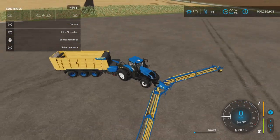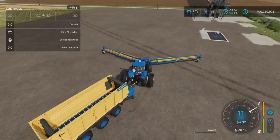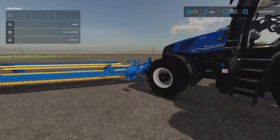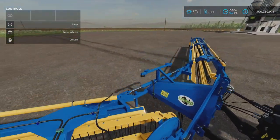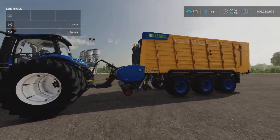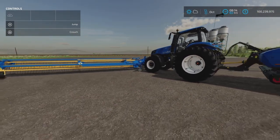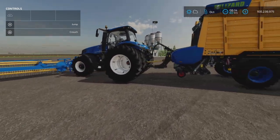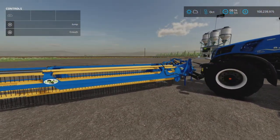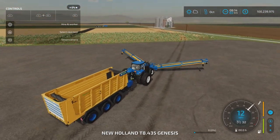Coming back in here, you can see the massive width that this will pick up. This was a bit of an issue when it first came out because there wasn't a pickup, baler, or anything that could pick up that much material at once — but now we do. This is the front wind rower; let's pick that up and scoot over to our grass field.